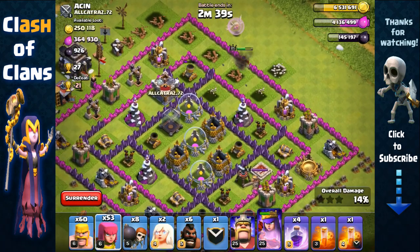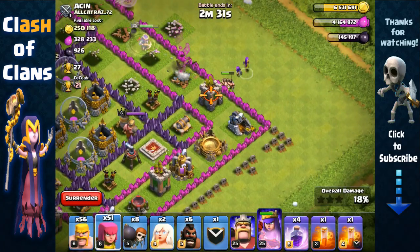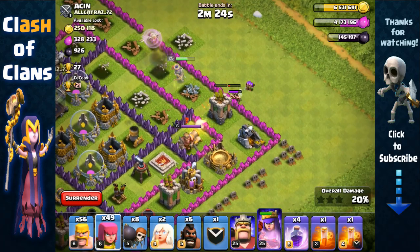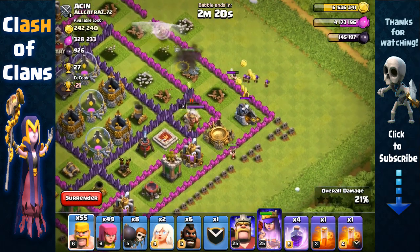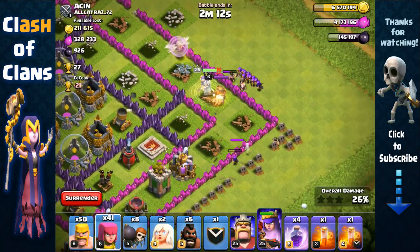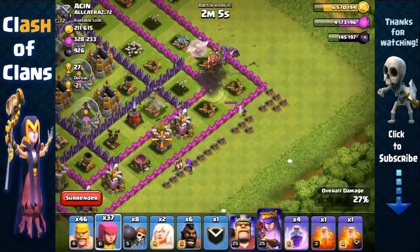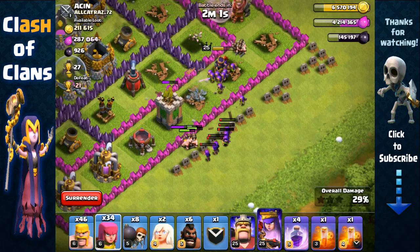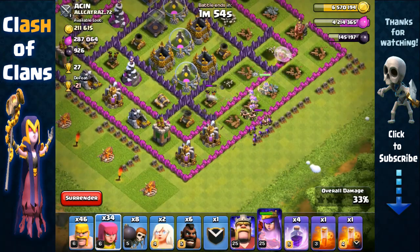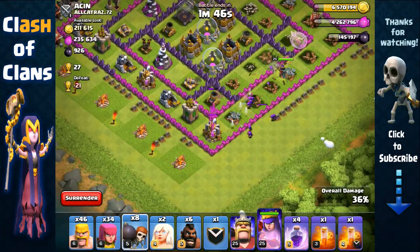She's gonna remove the mortar then the wizard tower and make her way towards the south. We're gonna remove that archer tower while our queen is distracting it. The plan is to remove defenses as our archer queen distracts them. We're gonna distract the barbarian king with one of our barbarians, then send in archers over the wall to take care of that king. We're constantly sending in barbarians and archers while our queen walks around to destroy these defenses.